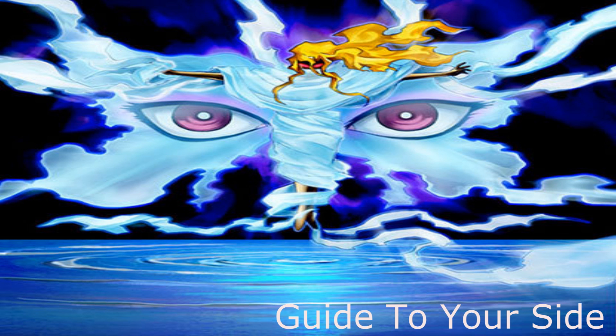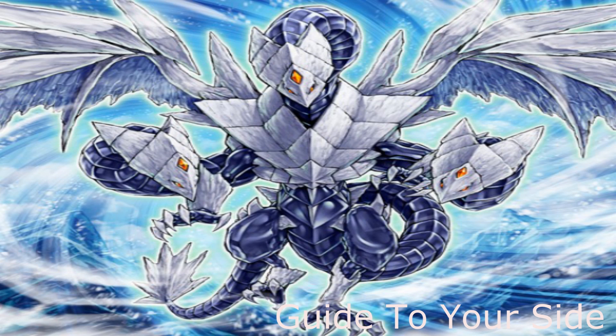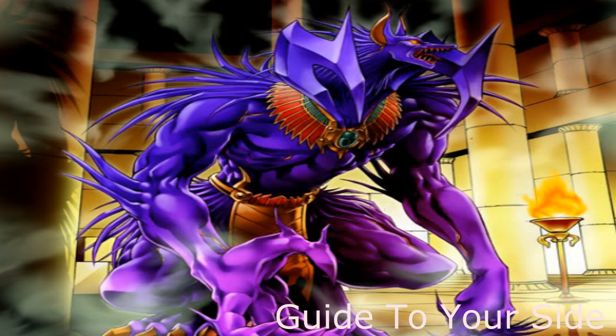Fairy Wind — for all their continuous spells and traps, just wipe them out. If you need a synchro option, Trishula is great because you're going to be able to banish a card from the hand, the grave, and the field — two of those are actually more crucial than anything. And finally, End of Anubis, which is a tribute monster — any effect that would activate in the graveyard, whether spell, trap, or monster, is going to be nullified. So he's another great option to use against the deck.